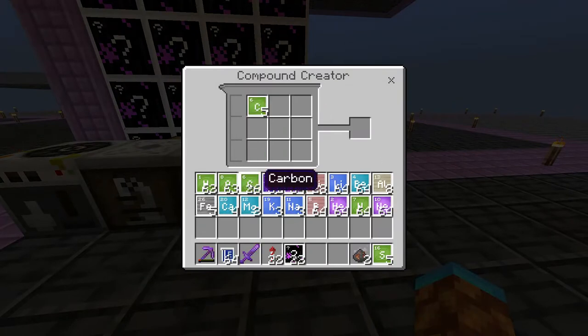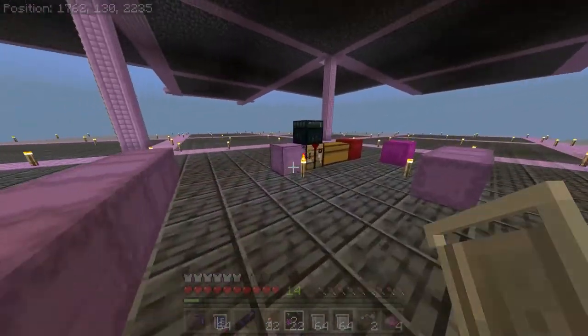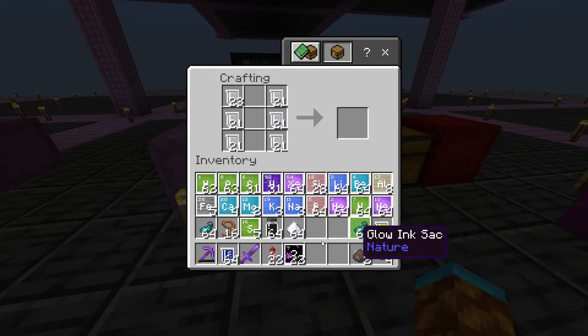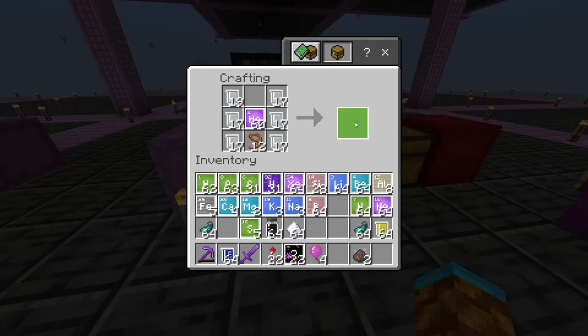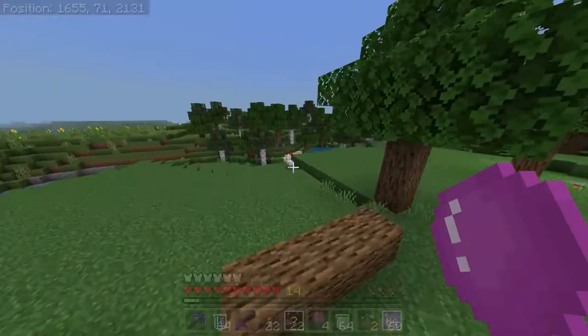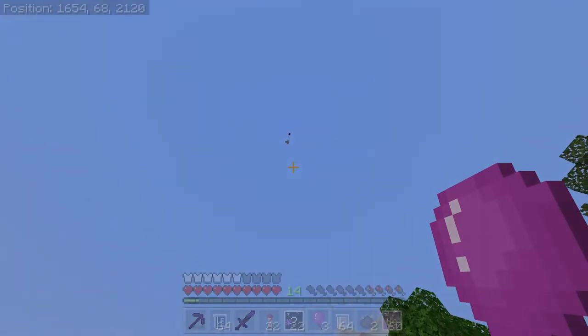Let's go to the compound creator. We're going to make some latex — we need 5 carbon and 8 hydrogen (C5H8). We can make latex gloves or something, but instead we're going to put 6 latex — 3 on each side — in the crafting table, with a lead at the bottom, helium in the middle, and dye at the top. And we get a balloon! Oh my god, there's a balloon. Balloons should just be in Minecraft already. I can't stick them to anything — I need to find something to stick them on.